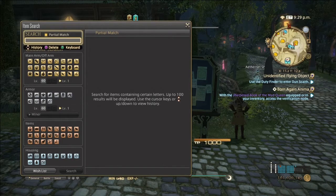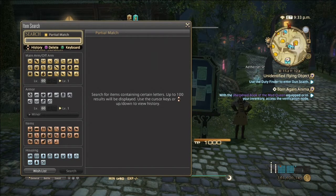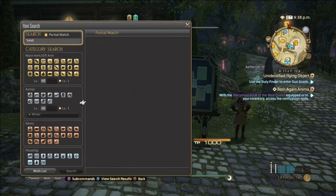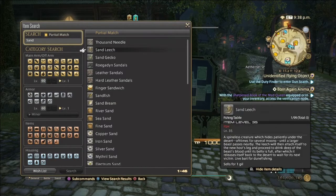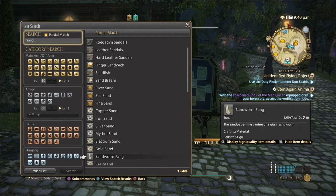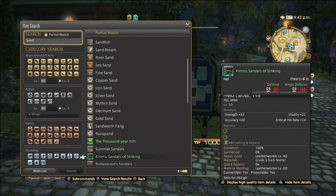Now we're going to go into sands. For sands, there aren't too many very good ones for A Realm Reborn — it's mostly Heavensward content. So we're going to skip the Realm Reborn sands and go right into Heavensward. Due to the fact that there aren't too many stones overall, this will all be covered in one video rather than two separate ones.